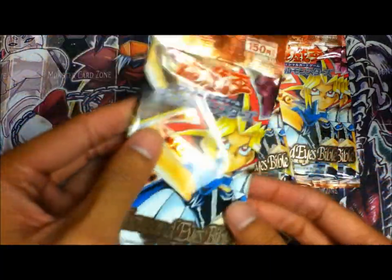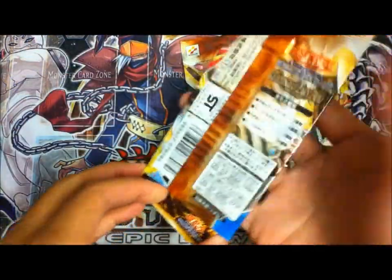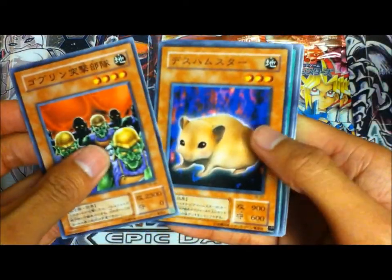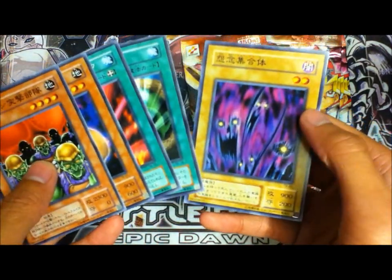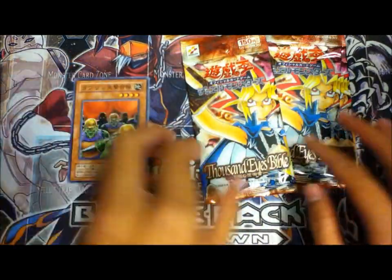I cut the bottom of the first one because I want to keep the pack, so let's see what I get. I haven't looked at anything yet. First we got Gotham Attack Force, Bubonic Plague, Fairy Meteor Crush, Insect something, and that — I don't remember what it's called. This is a pretty old set, by the way.